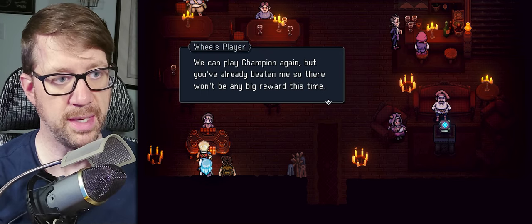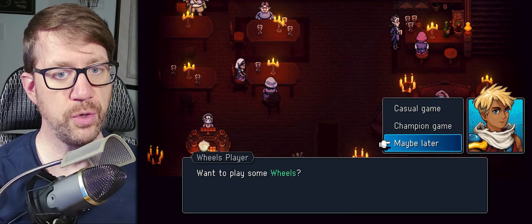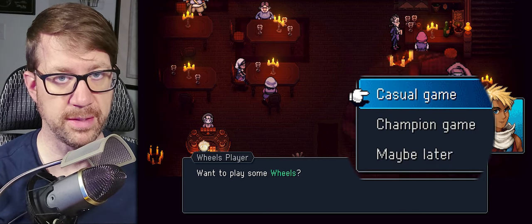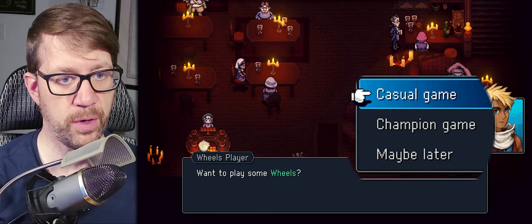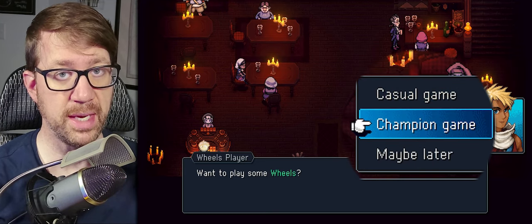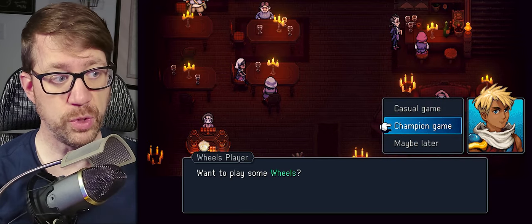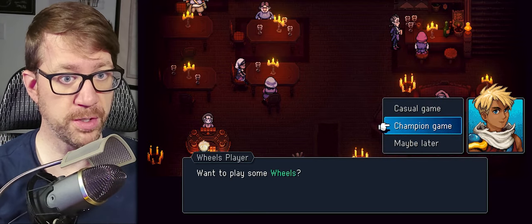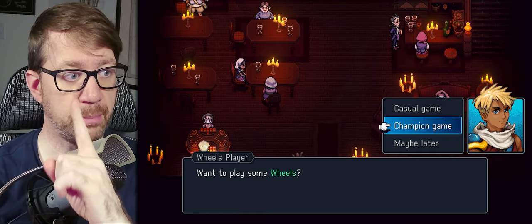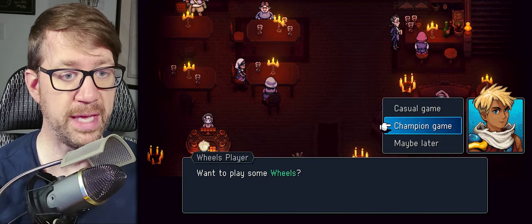Now I've already beaten this table, but what I want to show you is when you're in this menu — casual game basically means practice, it's a practice round and you don't get any rewards for it. Champion game is a little bit harder in difficulty but you win a figurine. When you start with two and beat this person in champion game, you get a third, fourth, however many — one brand new figurine per table in the game.